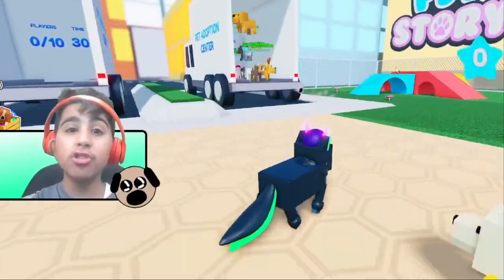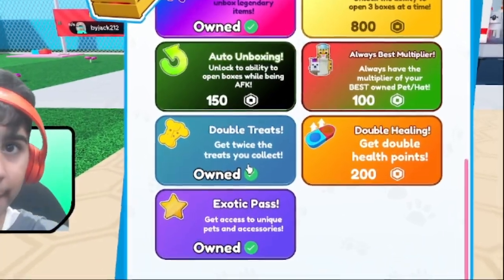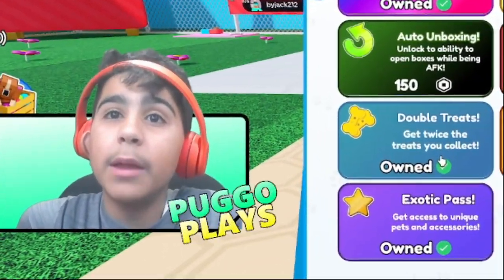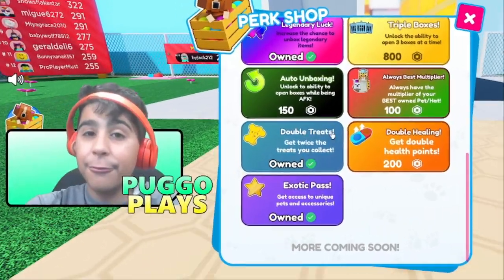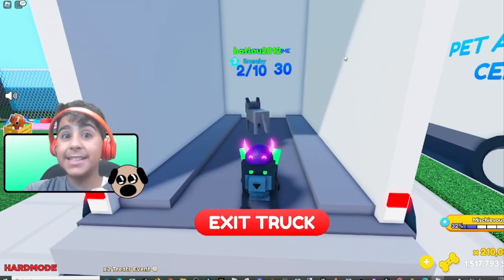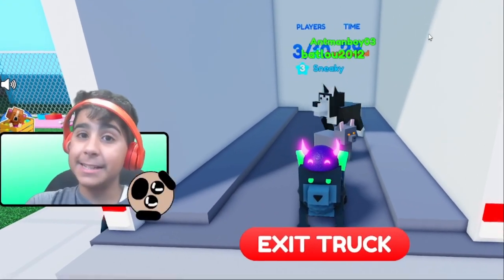I currently have a 210,000 times multiplier, but then I also have the Double Treats game pass, which means I have a 420,000 multiplier. And then we've got the coin event, which means I have like 800,000. Every treat should pretty much be giving me a million. And there's like 56 treats in Spawn, so that's like 56 million treats at the start of the game. That is insane.